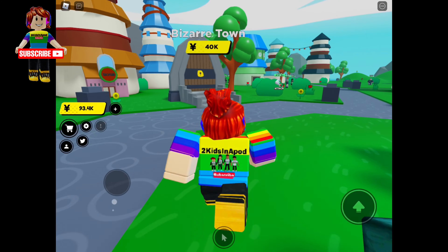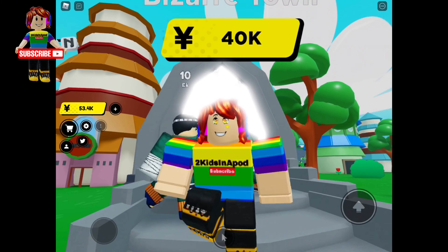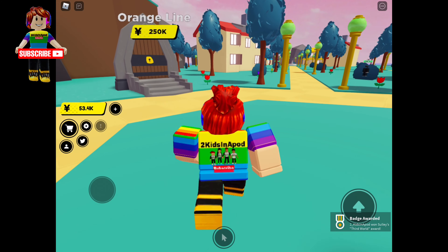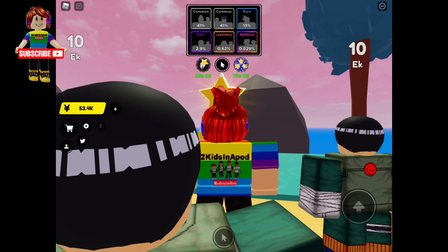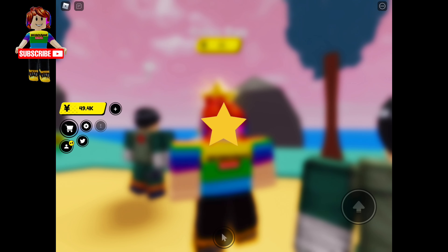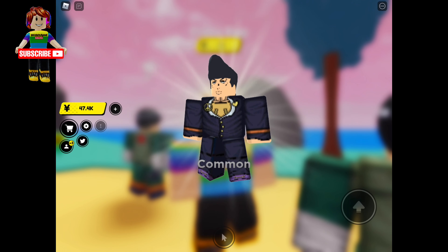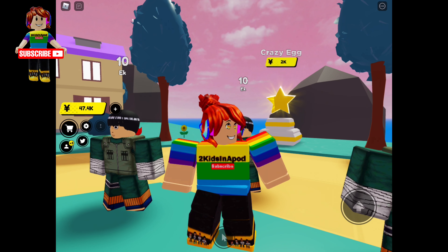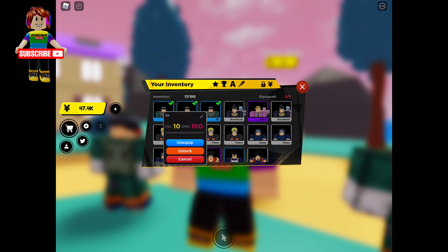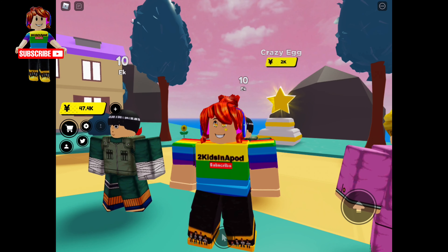Bizarre Town costs 40k — I believe this is the JoJo place. The bizarre world is now open. The orange line egg costs 250k — let's try the 2k crazy egg. I got an epic! The bad thing is, when you go to another world the units you had become kind of useless. My level 10 unit is only 100 damage, while a new one does 210. Let me equip the better ones.